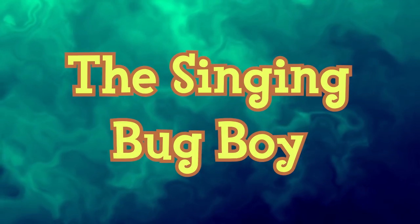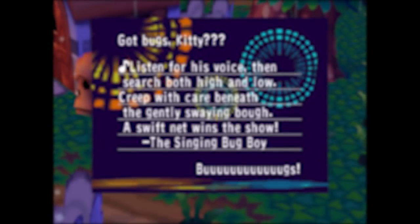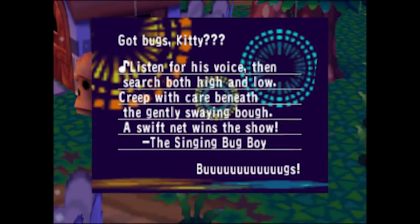The Singing Bug Boy is an unseen character in Animal Crossing that sometimes comes up on letters shown by snooty villagers. The bug boy writes a random tip for catching bugs in the form of a song before ending the letter abruptly with 'BUUUUUUGS.' For example: 'Listen for his voice, then search both high and low. Creep with care beneath the gently swaying bough. A swift net wins the show — from the Singing Bug Boy.'